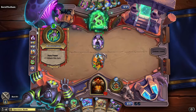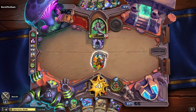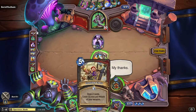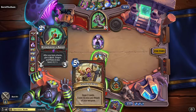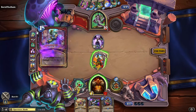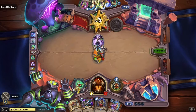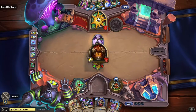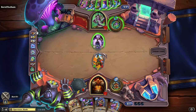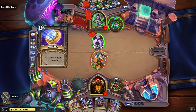David is able to throw out a quick charge character before Ace can throw any sort of health onto himself. Ace throws a Rokara out there and attacks David the Dude right away — both sides coming out swinging. David uses Demon Claw to add a plus one to attack, hitting Ace for three damage pretty early on.